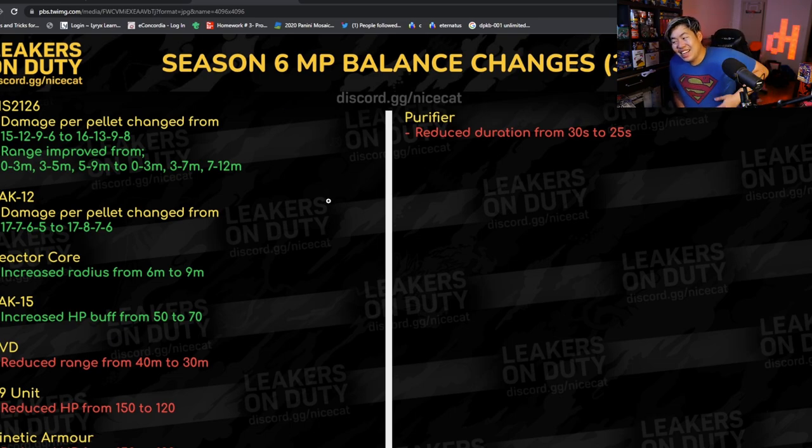The HS2126 buff — I've been waiting for this for years. The damage changed from 15/12/9 to 16/13/9/8. More importantly, the range improved massively: 0–3 meters stays the same, 3–5 meters becomes 3–7 meters, and 5–9 meters becomes 7–12 meters. Combined with the birdshot attachment — which doubles the pellets — this could be really cool. I love the birdshot and I love the HS2126, so that's exciting.